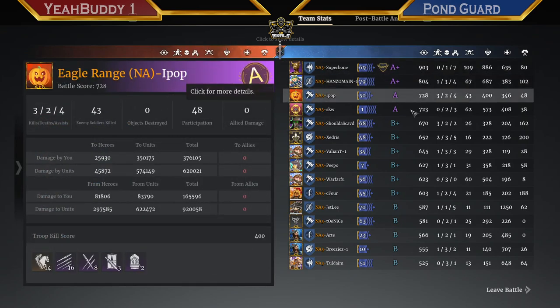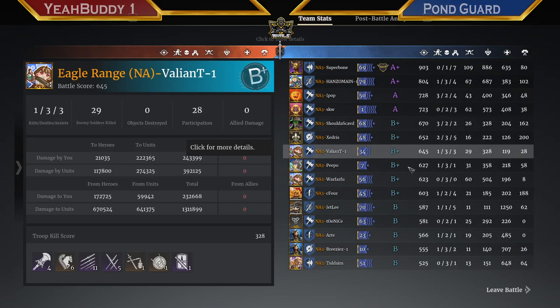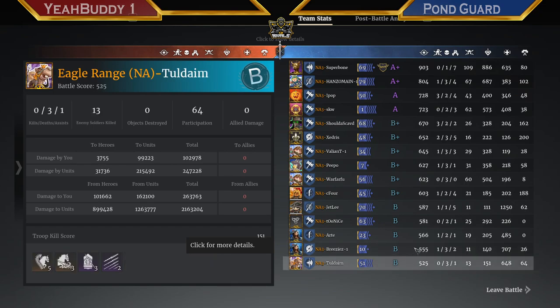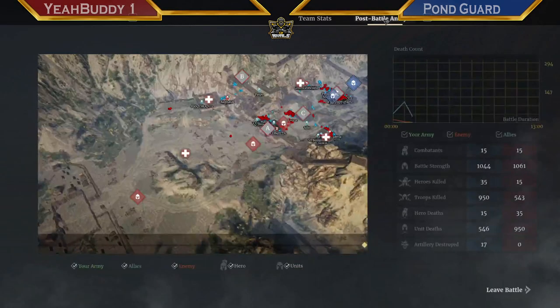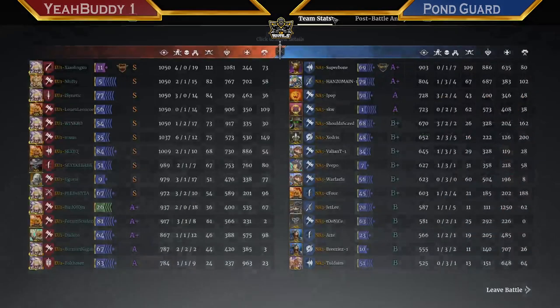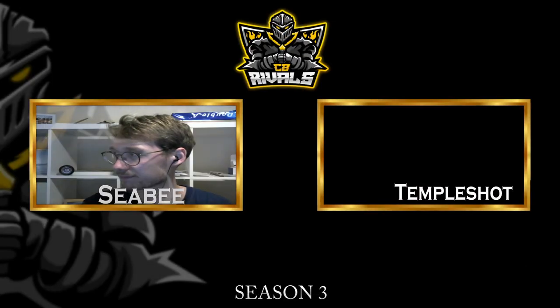Once they pushed, they knew what they were doing — it's just that initial fight they seemed unsure. This was one of the fastest, smoothest translations from getting the C point, getting the supply, and then going to the final and just getting it. Really impressive. They got a little bit baited by the longbows — obviously neither side was playing jab-cav so both sides got baited by it. Looking at the scores: Zhao with 112 unit kills, MVP for Yeah Buddy. Manu coming up with six hero kills. A lot of good unit scores. More importantly, look at the hero deaths — not very many: 15 deaths to 35. You could see it every single fight — five or six guys down from Pond Guard and only one or two on Yeah Buddy's side.